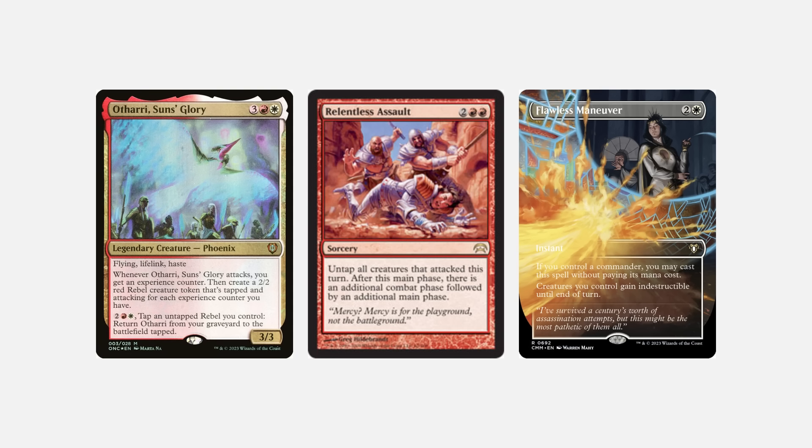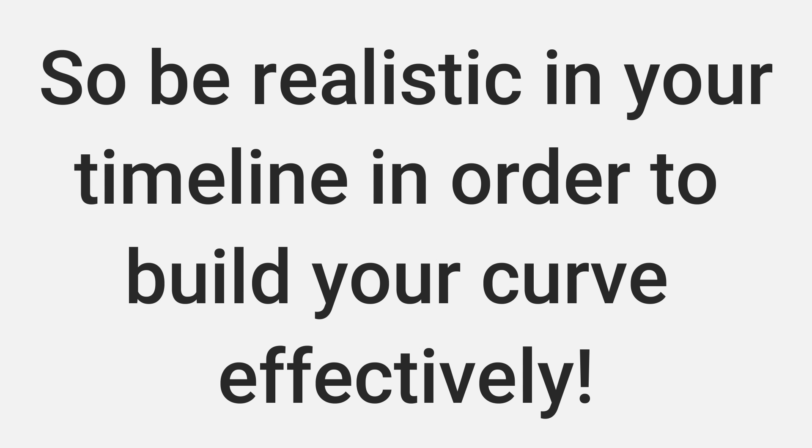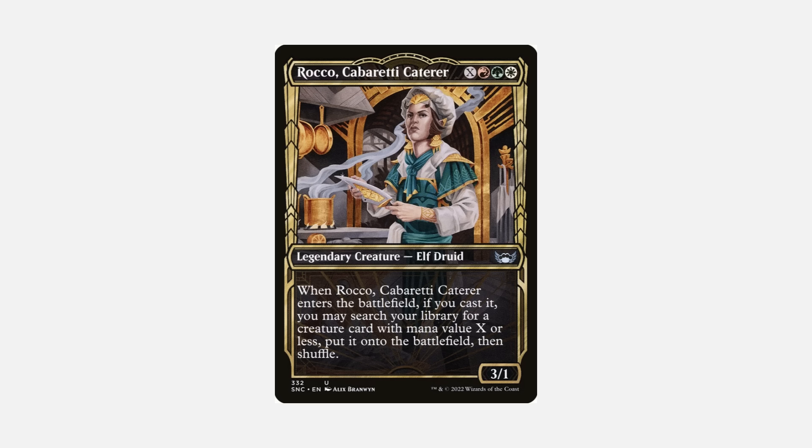For my Othari deck, I need plenty of protection and a few extra combat spells ready. Othari is five mana, extra combats are typically five mana, and protection is around three to four mana — there is no way Othari is a turn four deck, or even turn five, six, or seven. It's trying to win around turn eight or nine, sometimes seven depending on the draw. People like to exaggerate — hyperbole is very common in Magic: The Gathering and in online play groups.